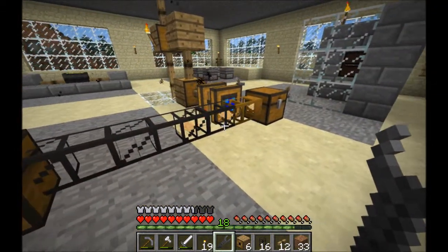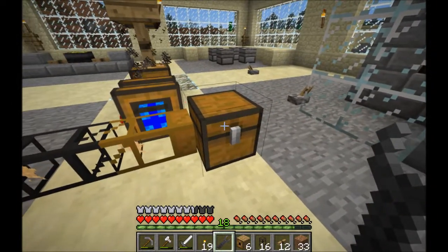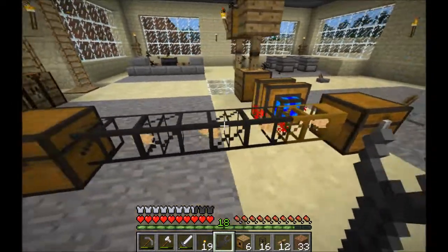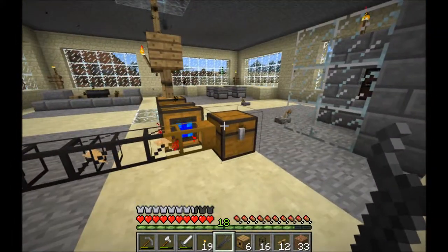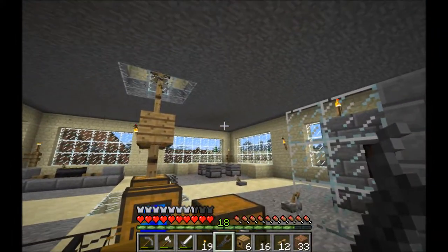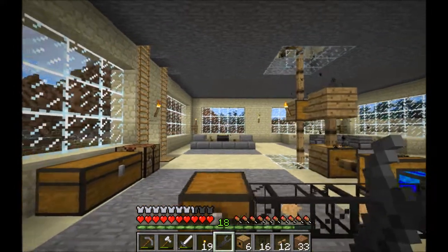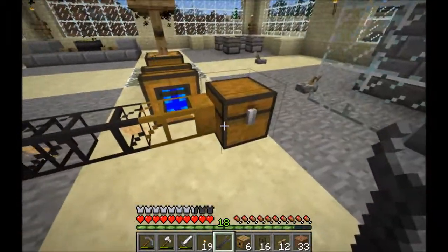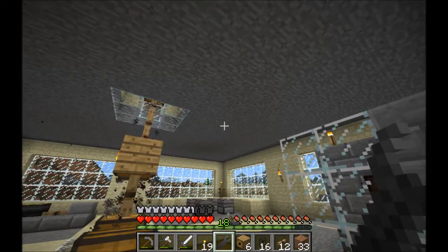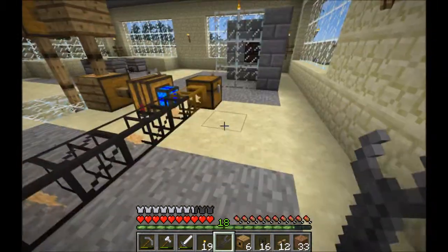So this is the very basics of Build Craft. Now if you can imagine this was a chest full of coal, it could be pumping into the bottom of a furnace. Then I could have a chest full of iron ore above it pumping into the top of the furnace, producing iron bars. And then I could have another pipe pumping that out into a separate chest. So I can just run along, dump all my coal in one chest, dump all my ore in another, come back later and it is all smelted for me sitting in a chest.